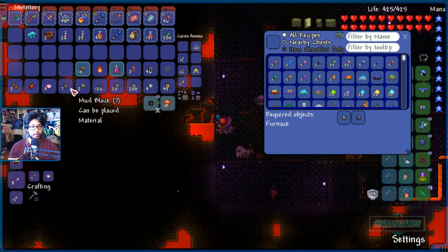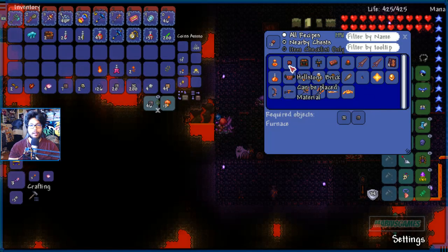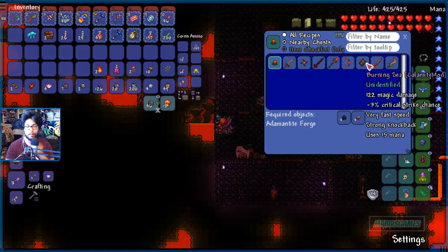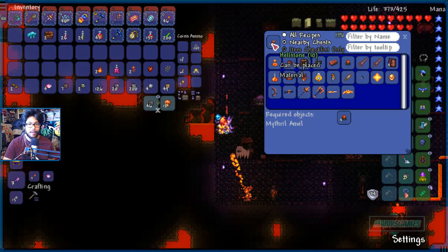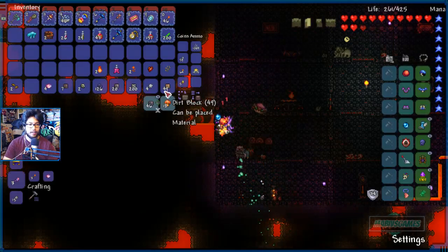Goodbye ash block. We got ourselves some hellstone — a lot of good stuff here. Unholy Core. No boss items, I don't care. Look at that — Burning Sea from the Calamity mod. Throwing — that seems like a good item. I'm getting wrecked. Freaking Crim Slimes can't protect me, man.